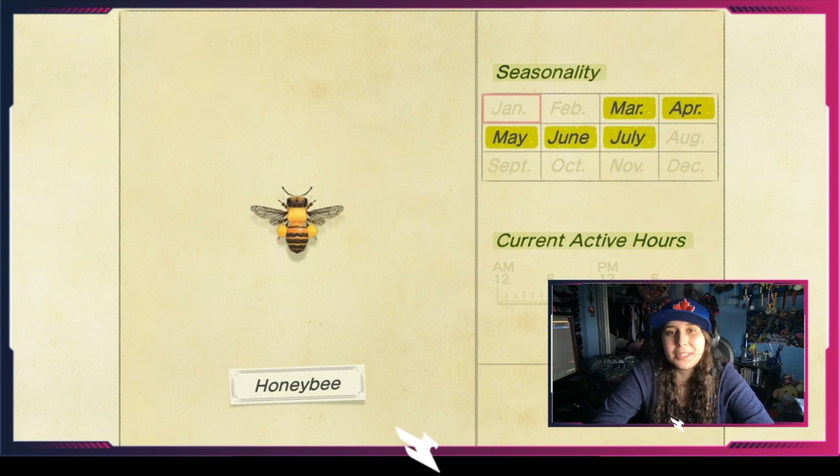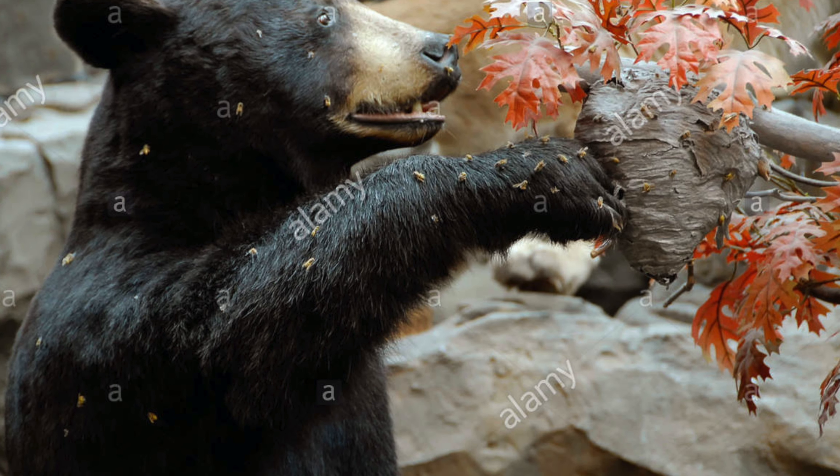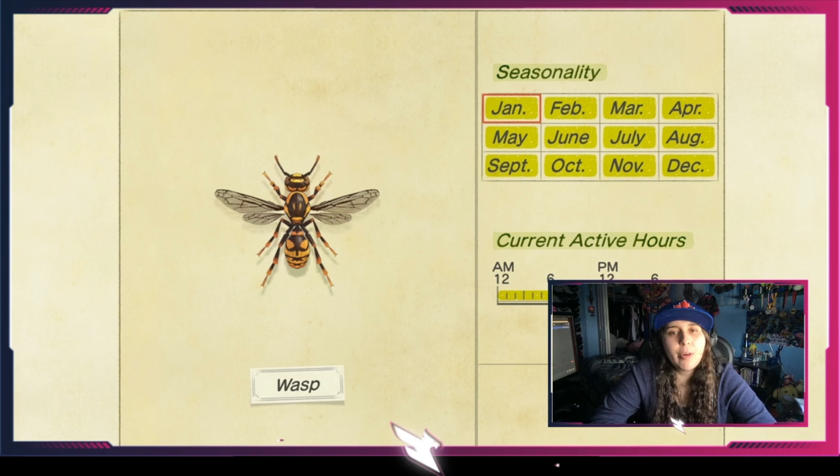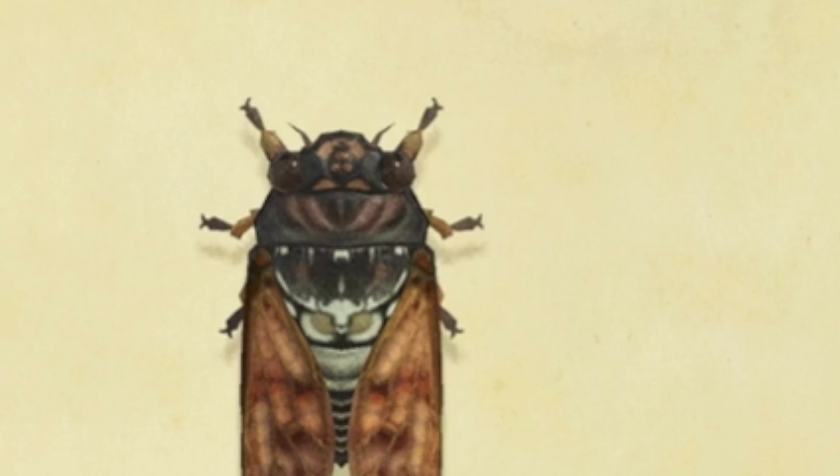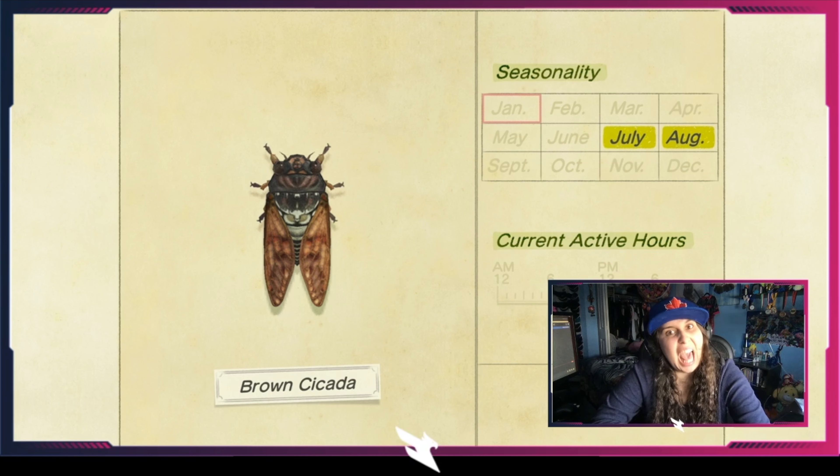The long locust is available from April to the end of November. It looks like the grasshopper, hops around on the ground, is very common, and is available all day and all night. The migratory locust is a bit thicker and shorter, available from August till the end of November, all day long but uncommon. The rice grasshopper is also available from August until the end of November, all day long.